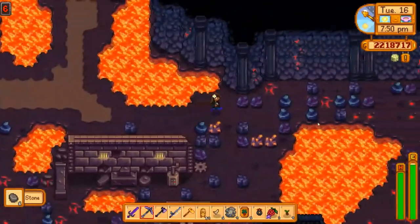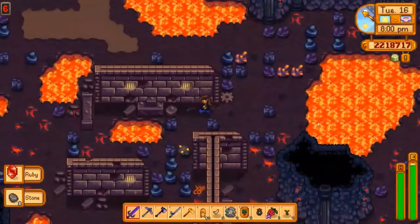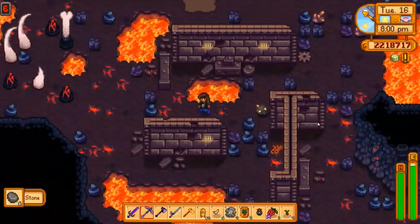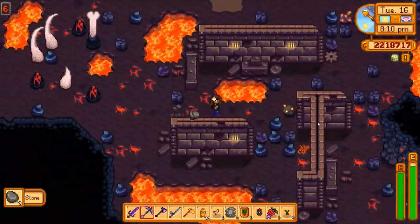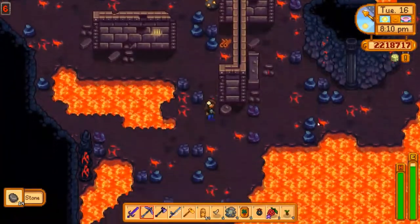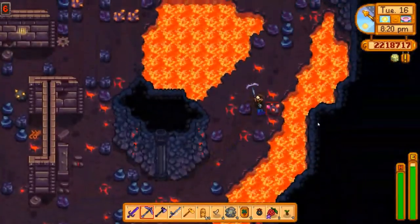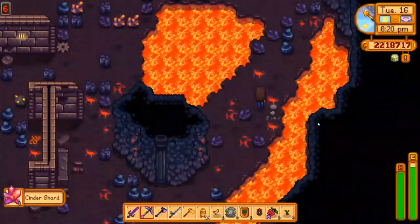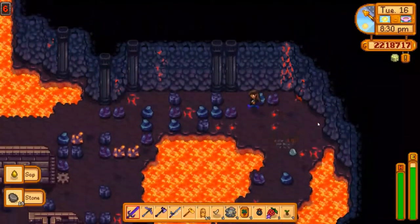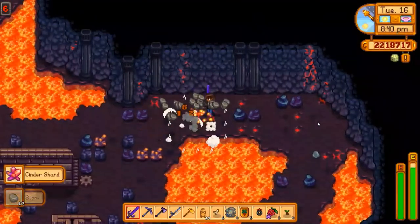I did not even know that could happen. It shouldn't be able to blow up treasures — it should just blow up bad guys. I may never get over this. I mean, I didn't think I was going to get over the ring, but I clearly have. So I might get over it once I find another dragon tooth. But why? Why, game? Why do you do these things to me?